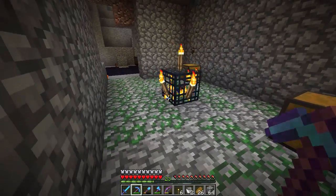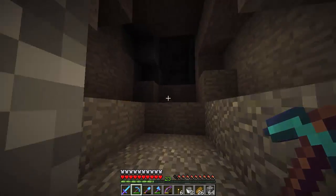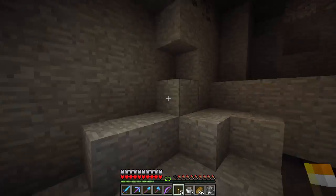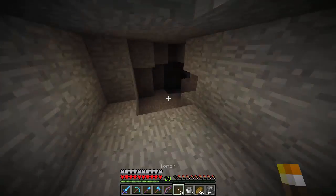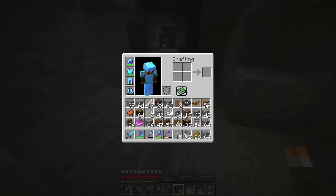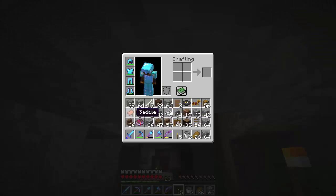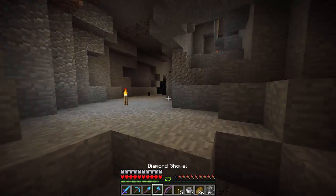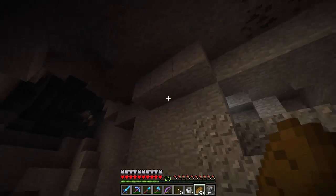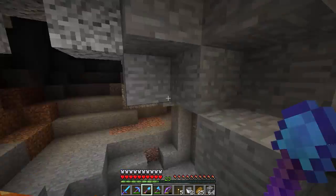So we do have our mob spawner — we have a skeleton one I found earlier in the series, and now we have a zombie one. I think in the next episode we are going to make a mob spawner farm, so that's going to be pretty cool. I haven't checked this area yet — let's take a quick look to see if there's anything else we should be worried about. We'll take some lapis lazuli. It is thundering out there like crazy — did you guys just hear that? That was insanely loud. I don't have space, so I'll have to leave the lapis behind. That is creepy, especially being underground right now.